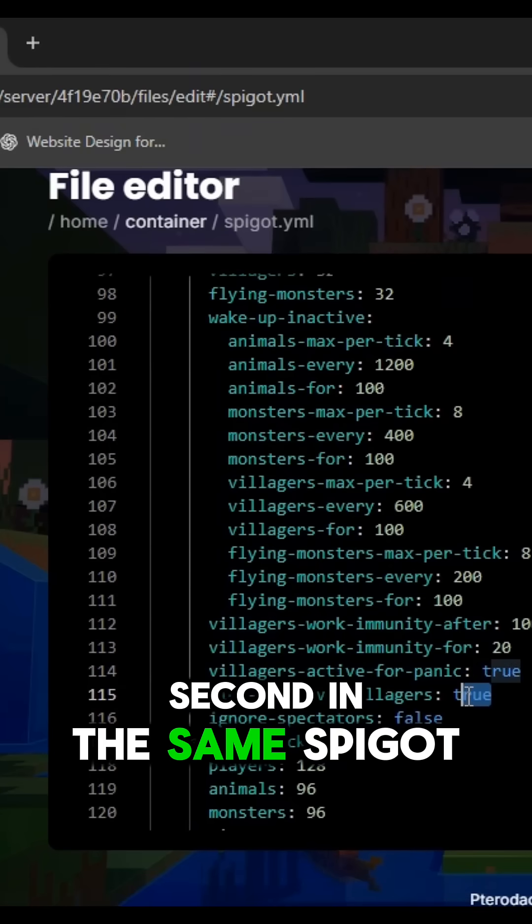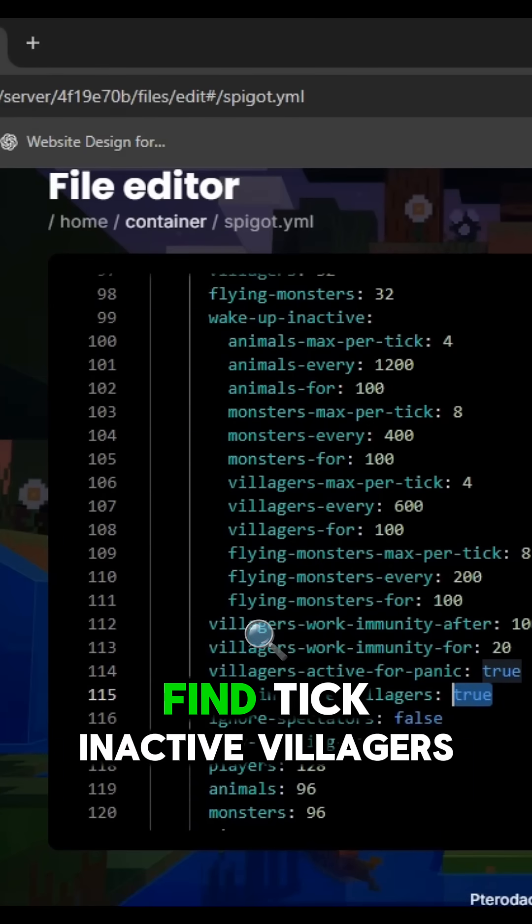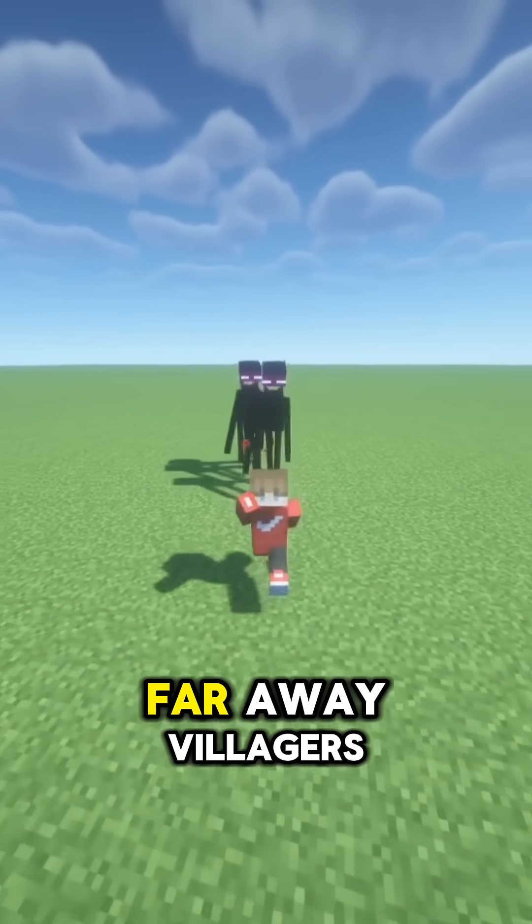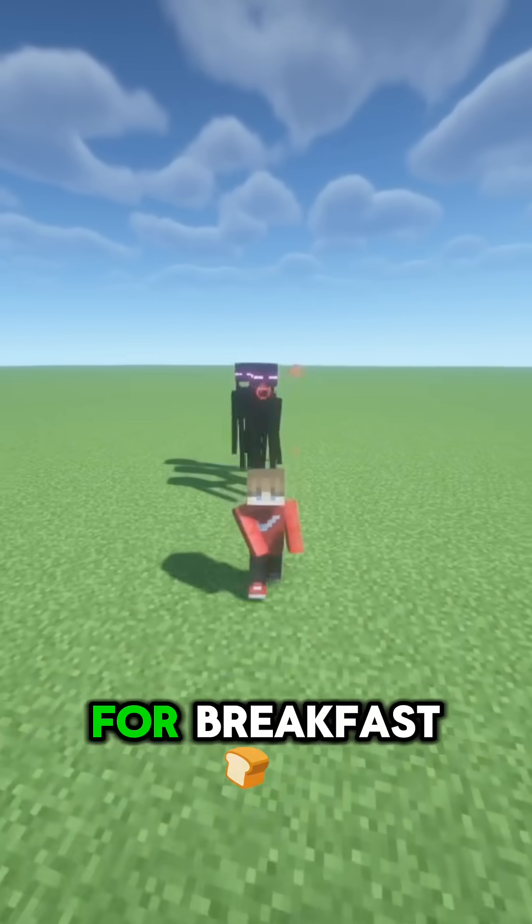Second, in the same spigot.yml, find tick inactive villagers and turn it to false. This stops Paper from simulating those useless faraway villagers who just stare at walls and eat performance for breakfast.